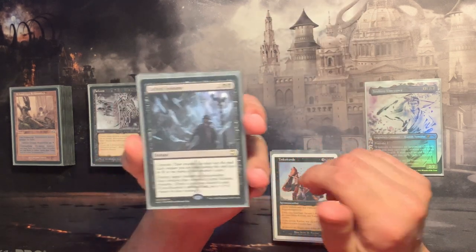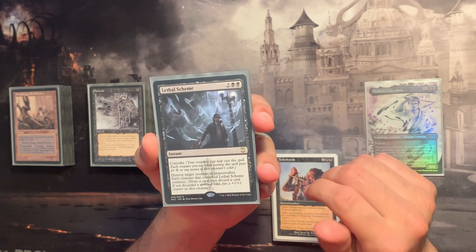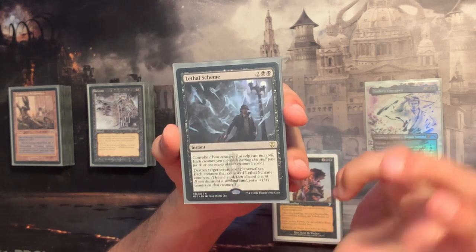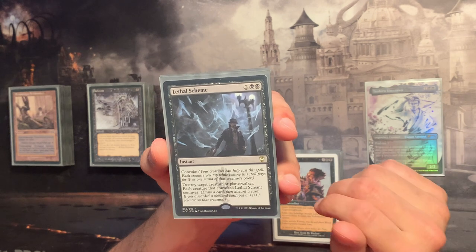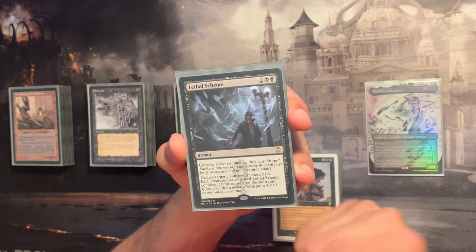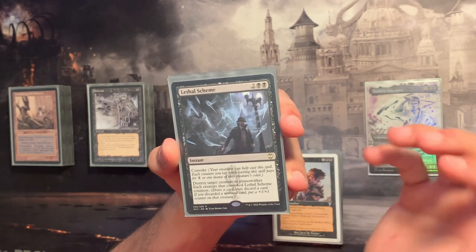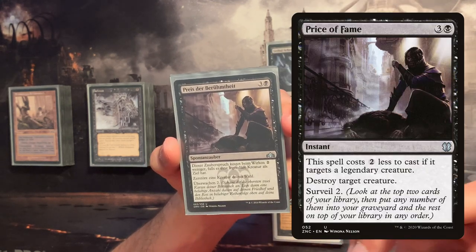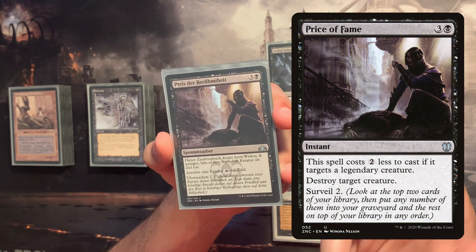I'm going to glance over them and comment on some of them. Lethal Scheme has convoke, which I'm probably not going to use that often — maybe with my commander. I'm always trying to have my commander on the board to recast my instants. It destroys a creature or planeswalker, and each creature that convoked for the spell makes a knife. Next card also destroys a creature and lets me surveil, which might put some instants I want into my graveyard.